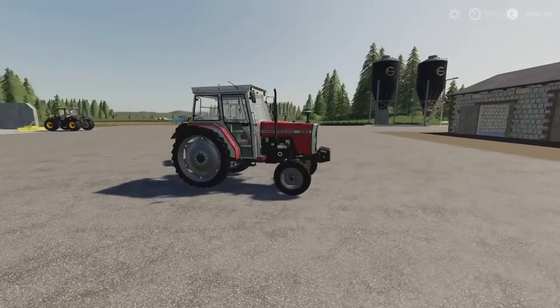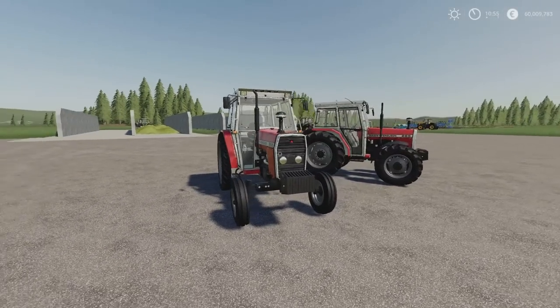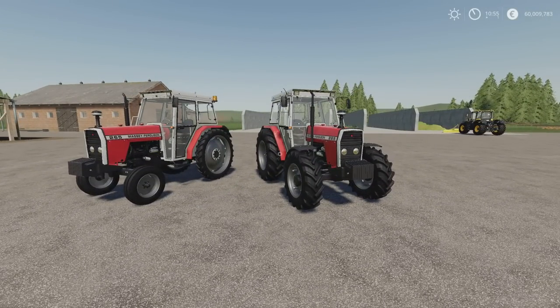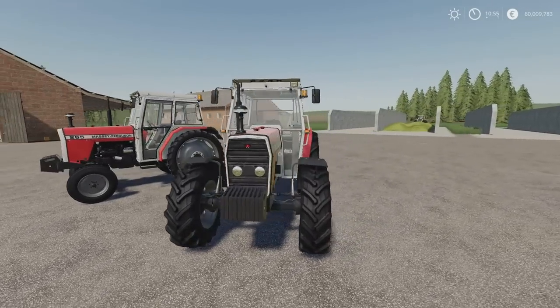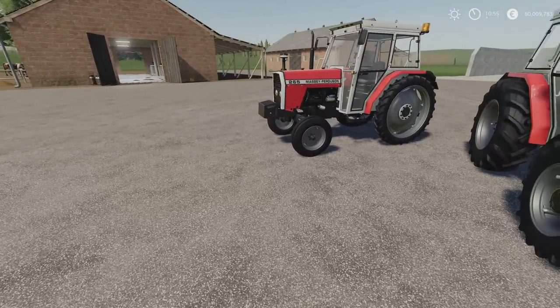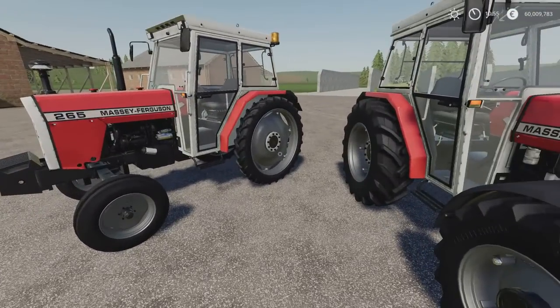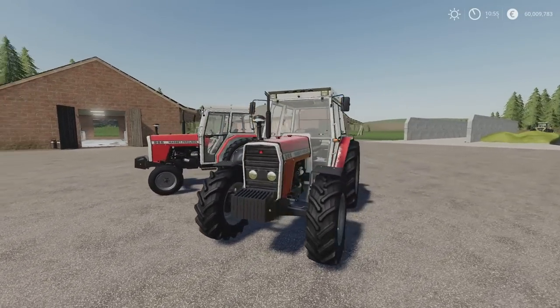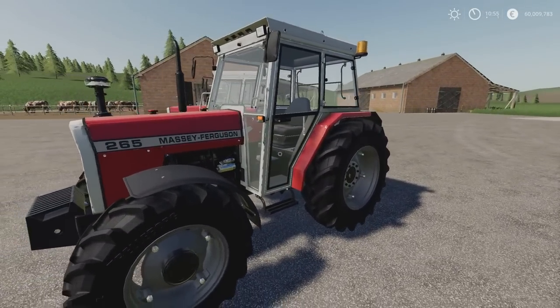Moving on, we'll have a look at these next. We have got the Massey Ferguson 265. This is by KZ Modding. It's nine slots on console, 13.45 megabytes to download. There's a four-wheel drive option, a two-wheel drive option, and a two-wheel drive with narrows — all part of the same mod, not separate mods. Very nicely made and nicely detailed.